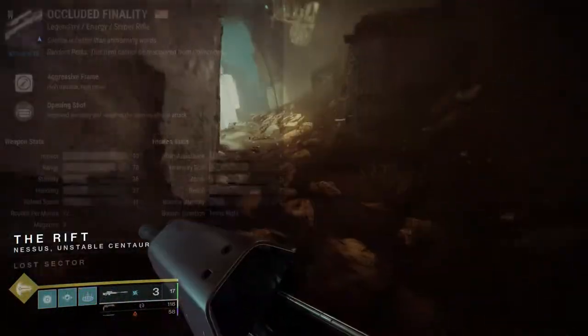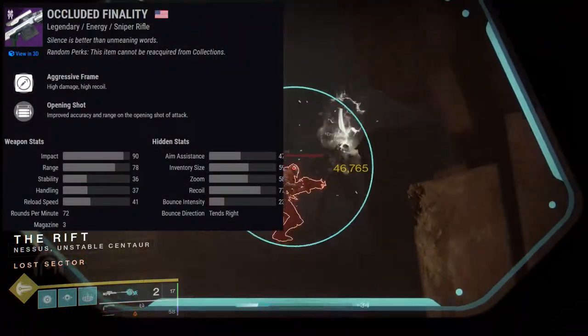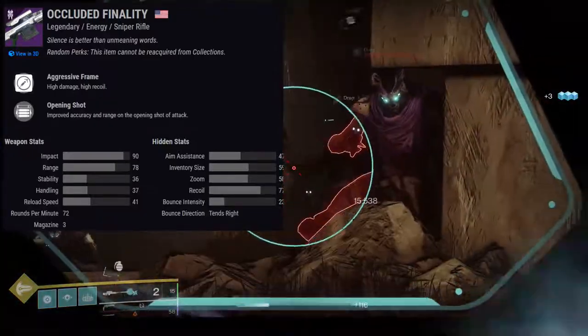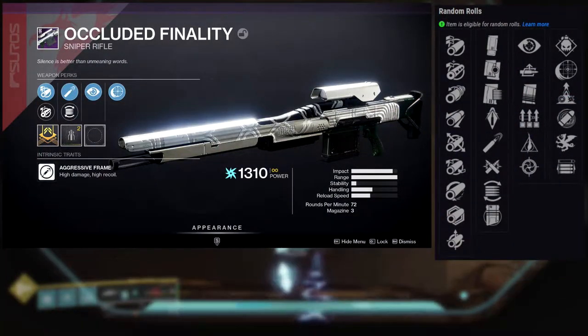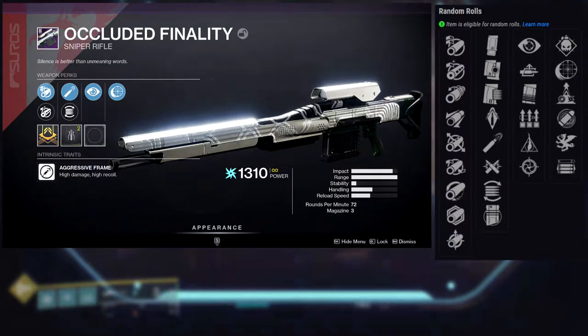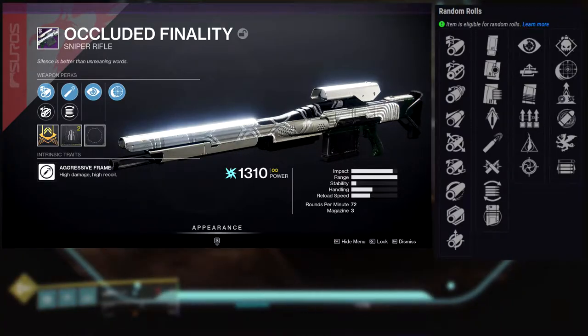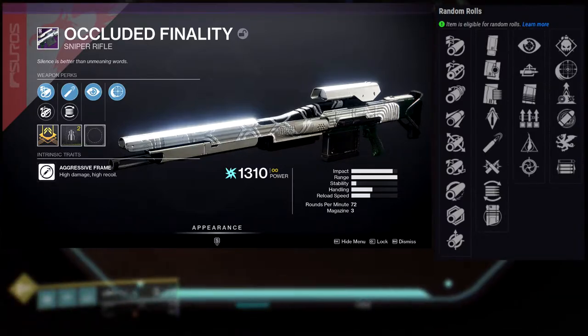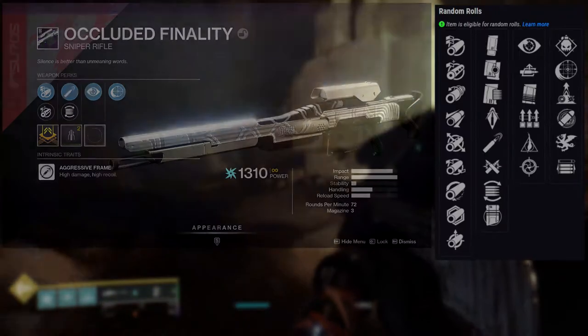The next weapon is Occluded Finality — it's an aggressive energy sniper rifle and I'm not a big fan of it. The first perk row is: no distractions, auto-loading holster, under pressure, surplus, mulligan, and snapshot sights. The second row is: demolitionist, iron reach, elemental capacitor, eye of the storm, fourth time's the charm, and opening shot.